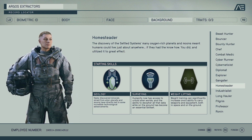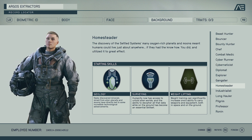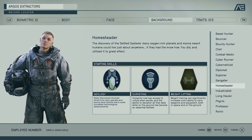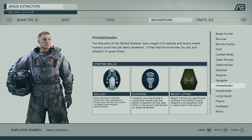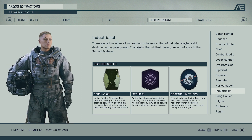Next we have Homesteader. We've got a Geology perk — newly discovered minerals mined from alien planets and moons have led to incredible technological advancements, so maybe you'll be able to get more minerals when you mine, or specific ones other backgrounds can't. You might sell them or use them for quests. Then we've got the Surveying perk and Weightlifting, which will allow you to carry more things — all those minerals you gather, you'll be able to carry them because you'll have more carry capacity.